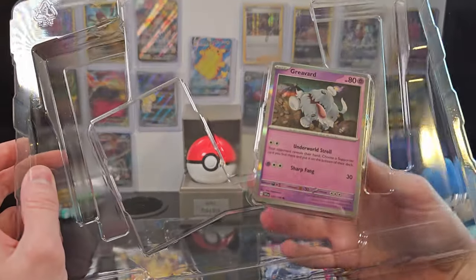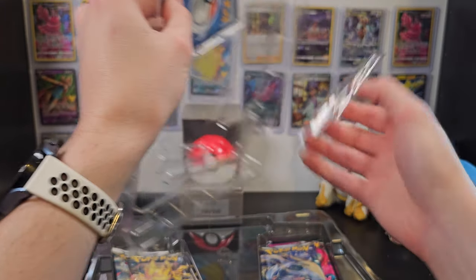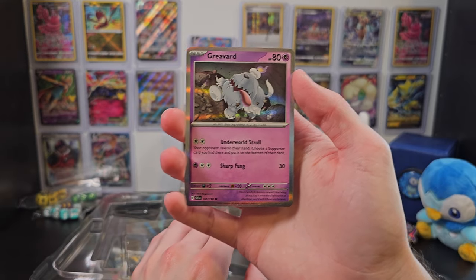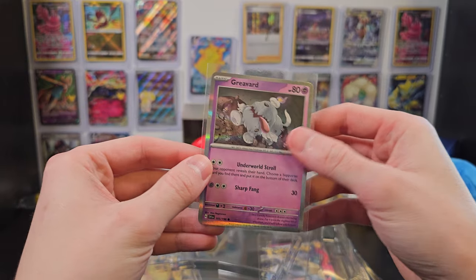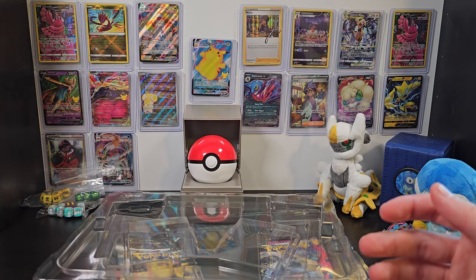Looking at Grieverd — well, at least he's cute. This is a really cute looking card. Grieverd is a great addition to Scarlet and Violet, and we'll sleeve him up as well. I'm not sure if Grieverd will ever be relevant for competitive play, but no matter.